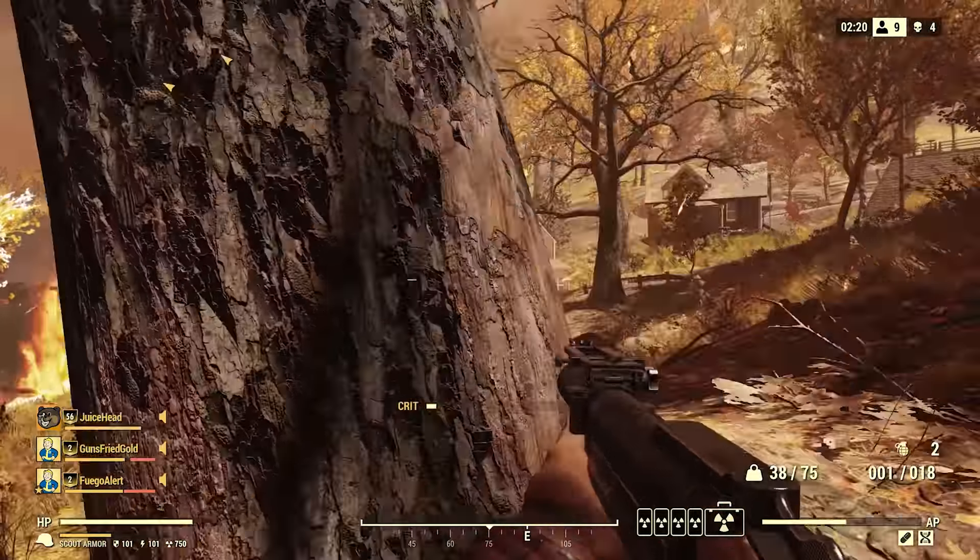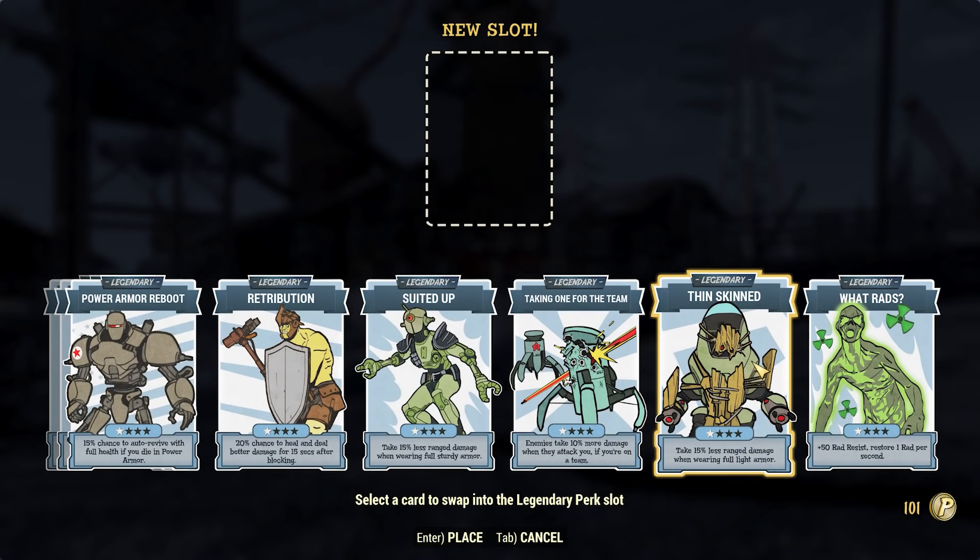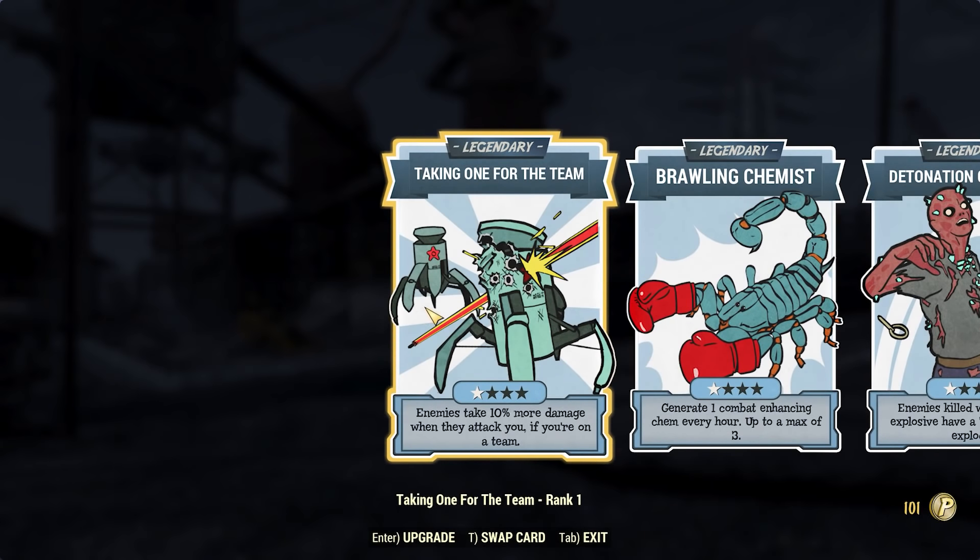From this you can select one of 16 legendary perks in total, each of which has four ranks. Once you unlock a slot, it is available on all of your characters — so I unlocked it on my high-level main, but could switch to a lower level character and still have that legendary slot. You can mix and match which perk cards go in here with no cost associated; you won't lose out. You could have different combinations on different characters and swap them out whenever you want. Note you are limited to six slots in total, with the final one at level 300.